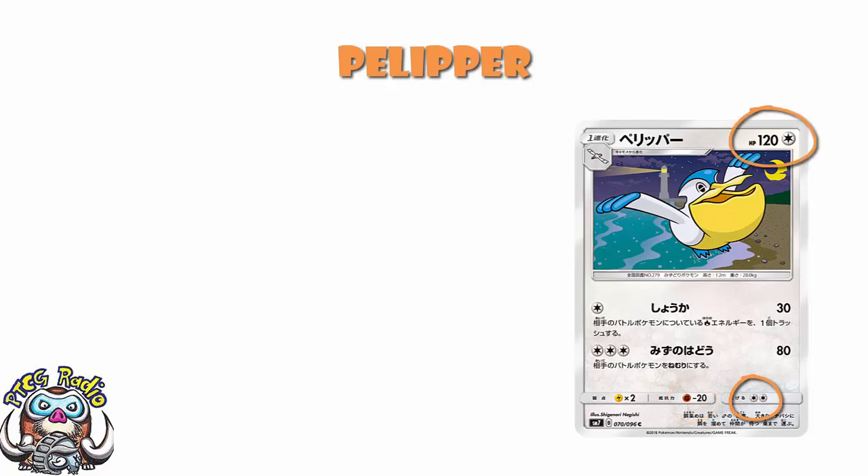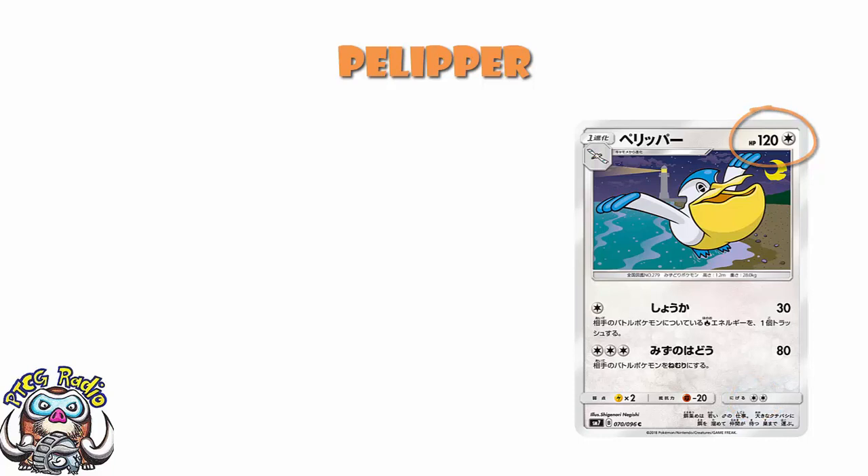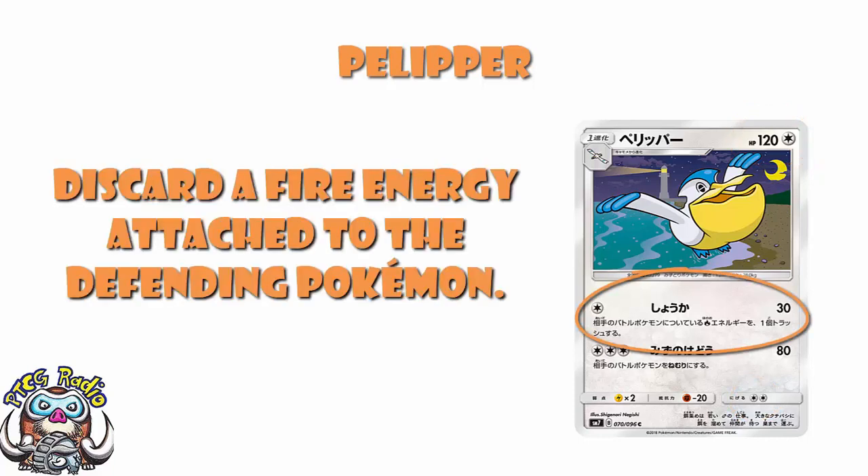120 HP leaves it just in Zoroark's range. And then one Colorless Energy, 30 damage, discard a Fire Energy attached to your opponent's active Pokemon. Not an Energy — a Fire Energy. That's over-the-top specific. What if they don't have a Fire Energy attached, and they often won't? It's just weird.